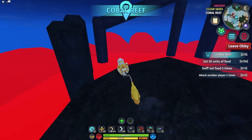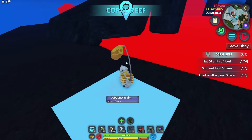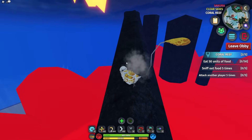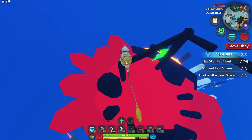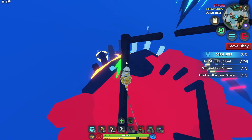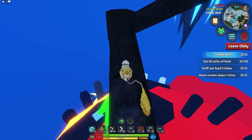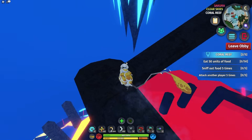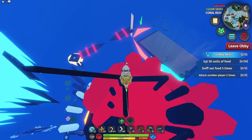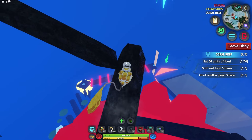And here we are — Volcanic Obby. You've got to jump; I believe you can jump to this pillar in one go, it's not that challenging. From here you can also jump to this little pillar. We're just going to take our time from now on because I don't want to mess up. This is probably going to be very painful on a tablet, so if you're on phone or tablet, good luck.